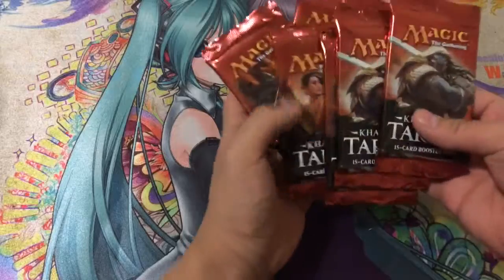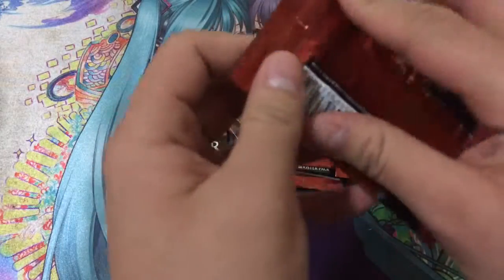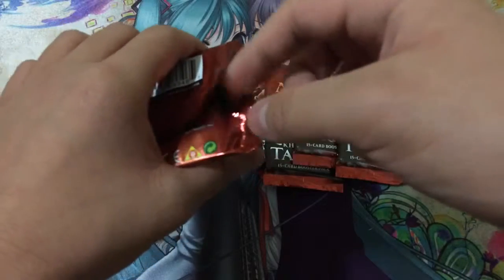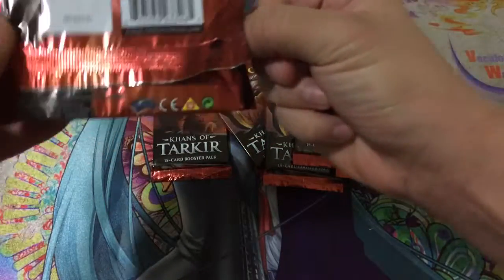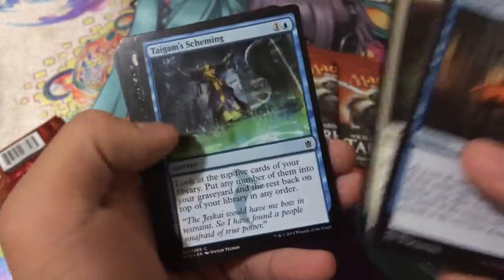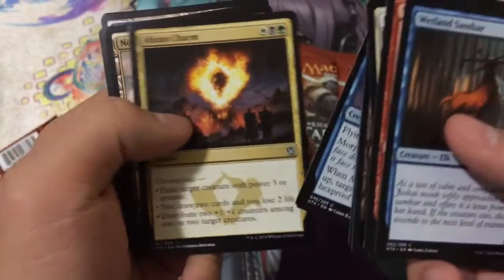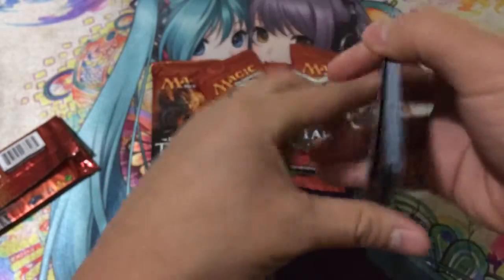We have two of each of three of the four artworks, so let's go ahead and get started. I kind of want to preserve the pack, so I'll be a little bit more slow and careful in this opening. First pack — commons aren't too great so we'll just kind of go through them. Our uncommons are Misfit Weaver, Abzan Charm, and Nomad Outpost. Our rare is a Siege Rhino — I believe that should be the rare. We also got a morph token.